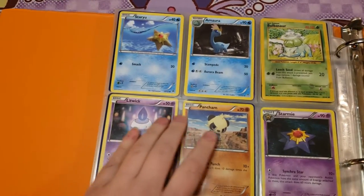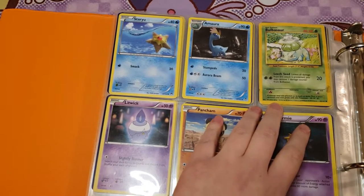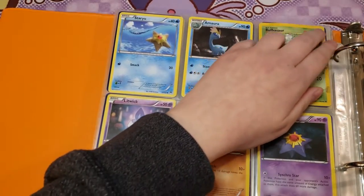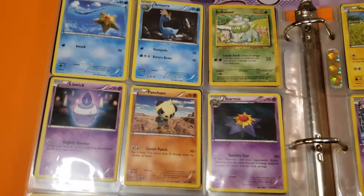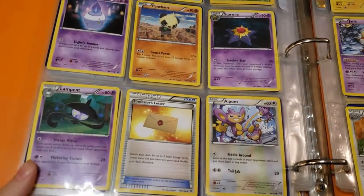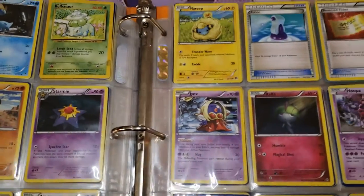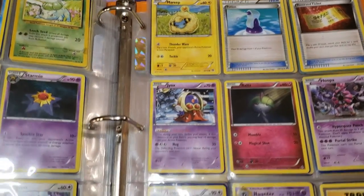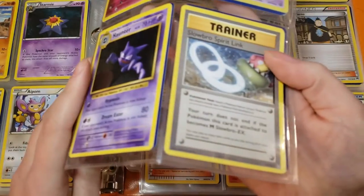We've got a Beedrill, Tepig, and an Evolutions Charmander made to look like the Base Set one. There's also Lapras, Hippopotas, a couple variations of Marill, and another Drifblim. Then Staryu, Mareep, and a Base Set Bulbasaur — it's got some dark spots and damage at the top there but still very cute. I always loved that art. Then Litwick, Pancham, and Starmie on the next row, Lampent, Professor's Letter, the Aipom with a little rainbow in the back.